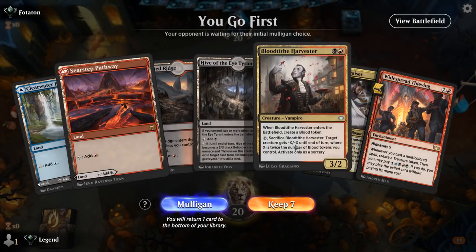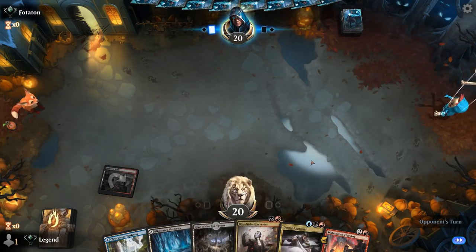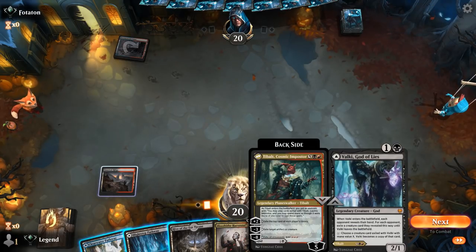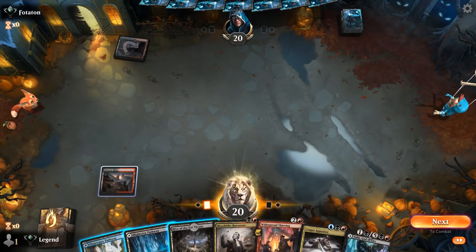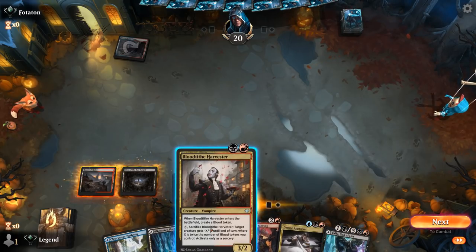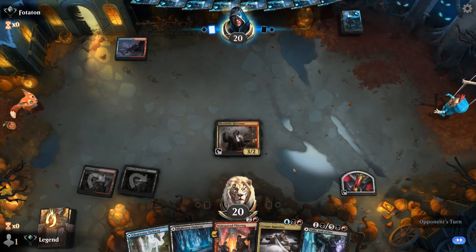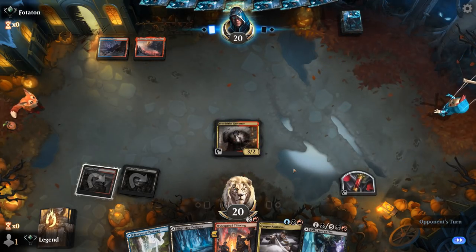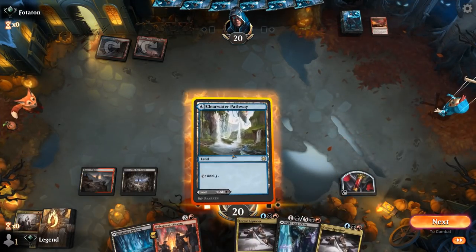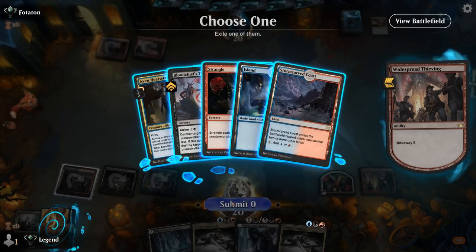Game 1: We're on the play with a fine hand. We can play Haunted Ridge tapped followed by Hive, then turn 2 Harvester, turn 3 Widespread Thieving perhaps. Could also check things out with Valki — although with the ramp from Thieving we might be able to just play Tybalt at some point. Opponent is Blue-Red. Dragon's Fire takes out Harvester — at least now we have a target for Appraiser. We'll get Thieving down and start generating extra mana.